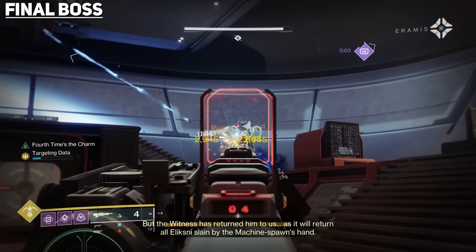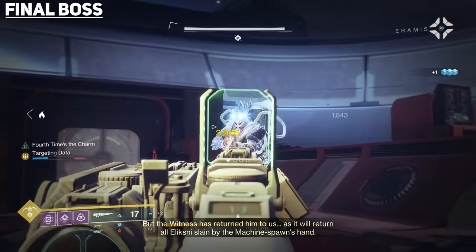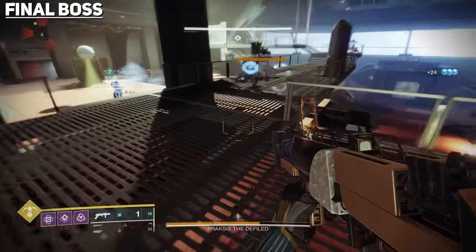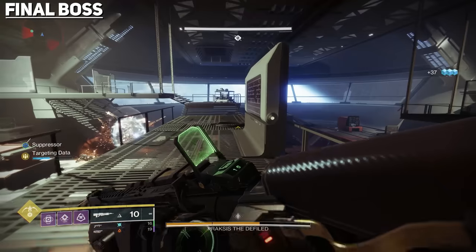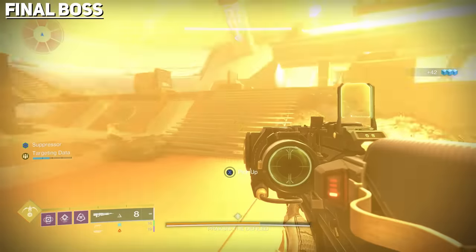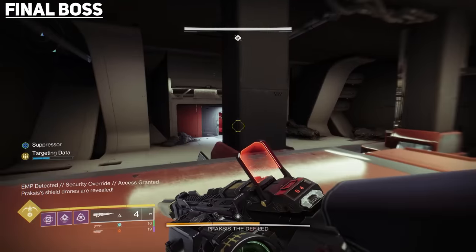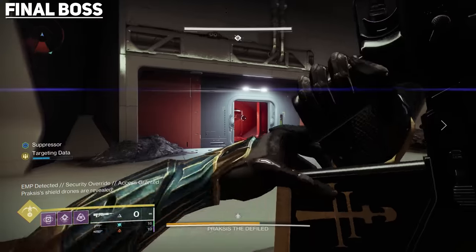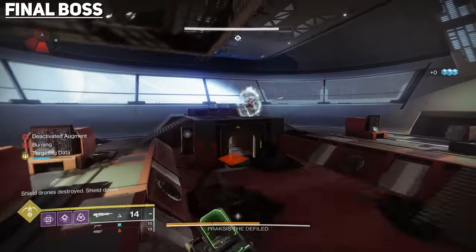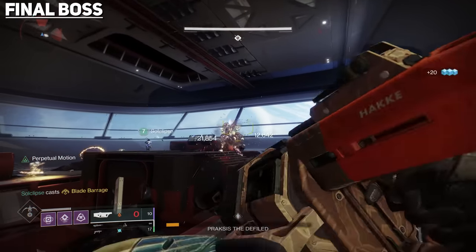If you made it this far, this encounter is very simple. Ads will be spawning in all around you but they're manageable. Once you deal a third of the boss's health, they'll become immune. Find the vandal carrying the Suppressor augments, grab it, then stand underneath each of the glowing blue spheres — on the right, left, and center of the room — and shoot the boss. Once you've shot the boss under all three spheres, three doors will open revealing three shield generators that must be destroyed: far left, far right, and center below where the boss spawns. Once destroyed, the boss's shields lower and you can continue doing damage. Rinse and repeat until the boss is dead.